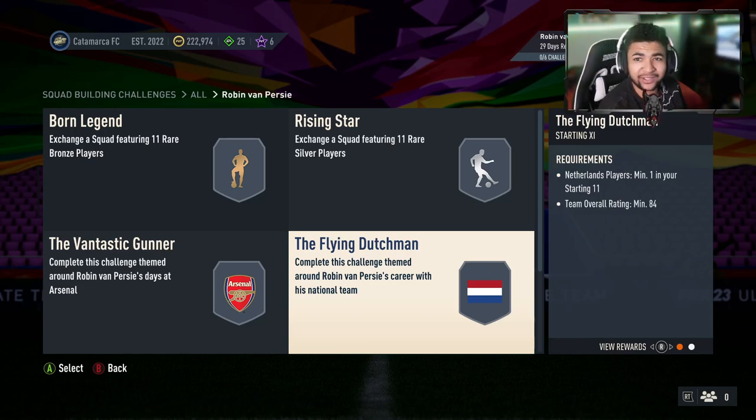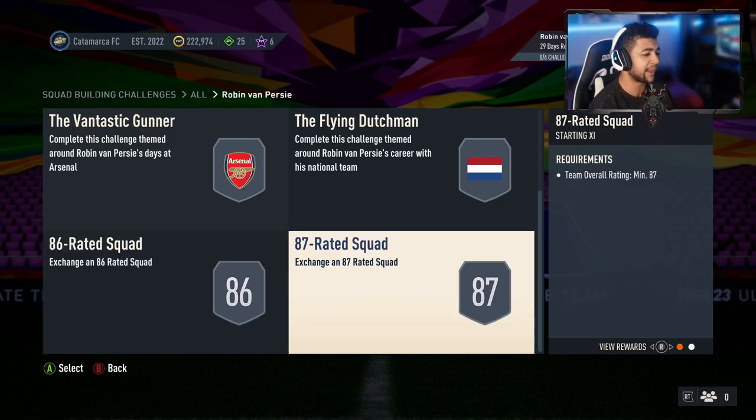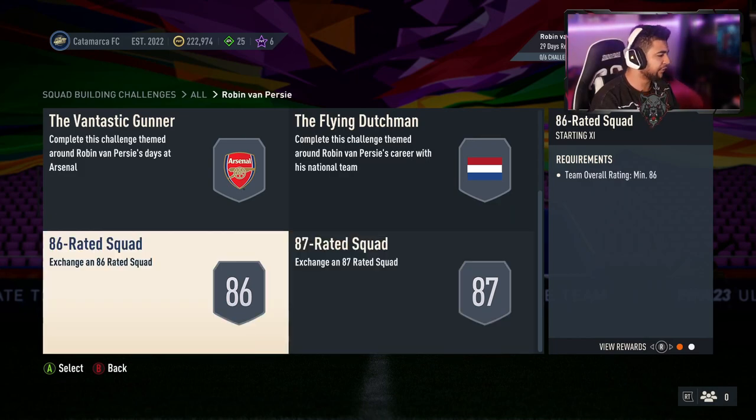Flying Dutchman — for that legendary World Cup goal he scored in the 2010 World Cup — requires a Netherlands player, minimum one, 84 overall, for a Small Gold Players Pack. Then it goes to 86 overall for a General Premium Gold Pack, then 87 for a Rare Electrum Players Pack, which is about a 30k pack — let me know if I've got that right in the comments.